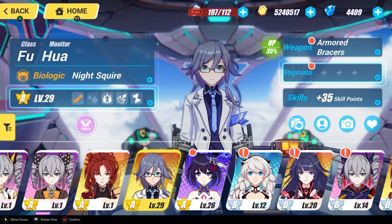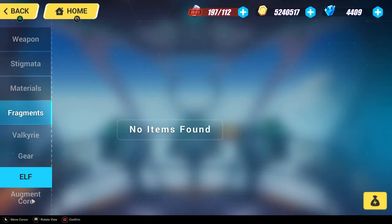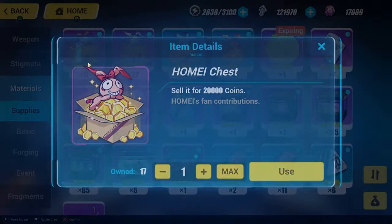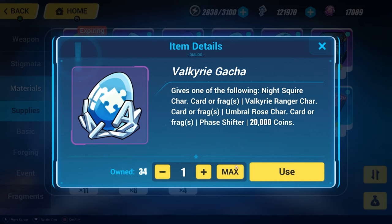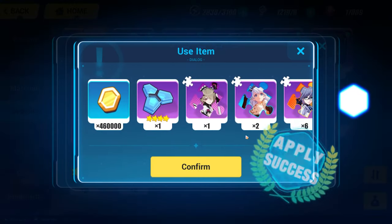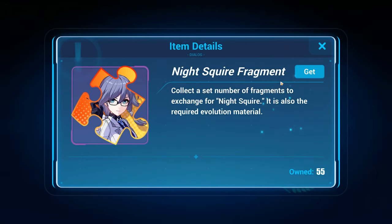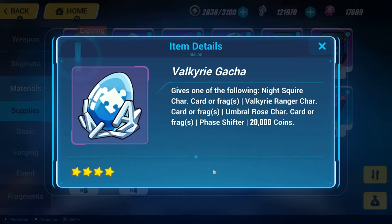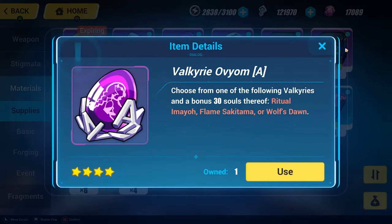Sorry for the barrage of questions. Let's go to my Materials. Obviously I can just use all these - these just give me money, right? This one gives one of the following Knight Squire fragments. Let's go ahead and use these and see what I get. My goodness, we are getting so lucky with these Knight Squire fragments. I can get more from the Valkyrie Muster - I'm telling you, that's gonna be like my first triple S. I hope she ends up being really good.